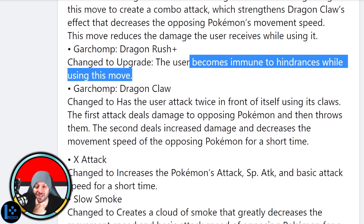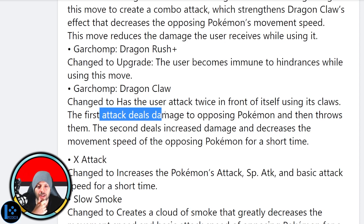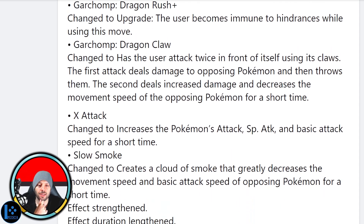Dragon Claw changed to: attacks twice in front of itself using its claws. The first attack deals damage to the opposing Pokémon and throws them; the second deals increased damage and decreases movement speed. So Dragon Claw has a slow on it — this is pretty cool.